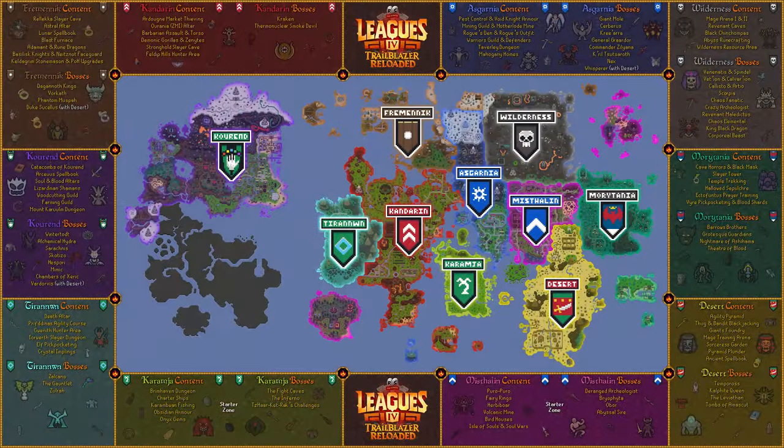Choosing the right regions for you is a beast of its own, so I'll have a full video out in the coming weeks to help break down what each area of the map has to offer. The main things you're looking for in your regions are good gear options, training methods, useful shops, activities and minigames that can't be done elsewhere, and enough endgame content like a raid to get stuck into when you inevitably get there. Try and aim for a solid mix of content you're already comfortable with, as well as some things you're daunted to try in the main game but eager to learn.